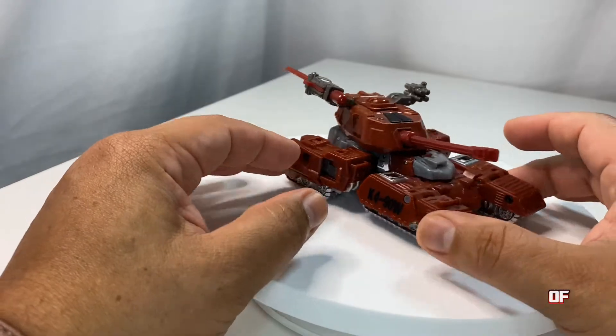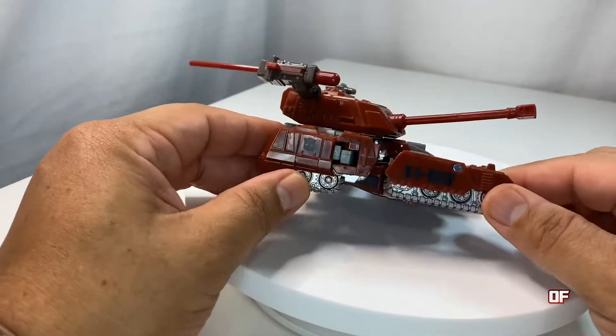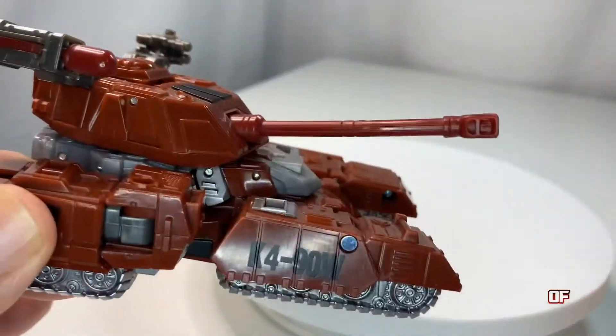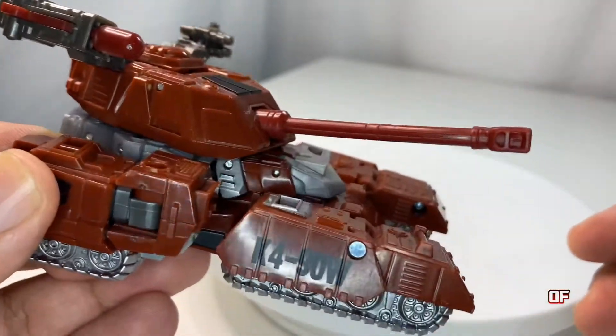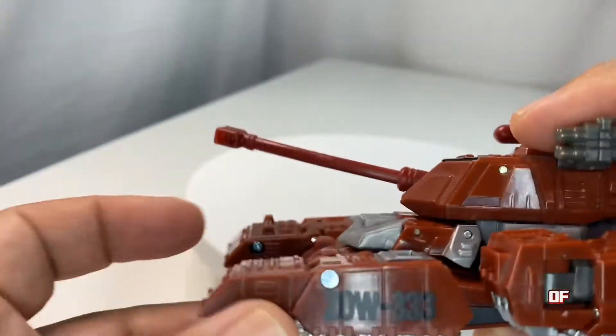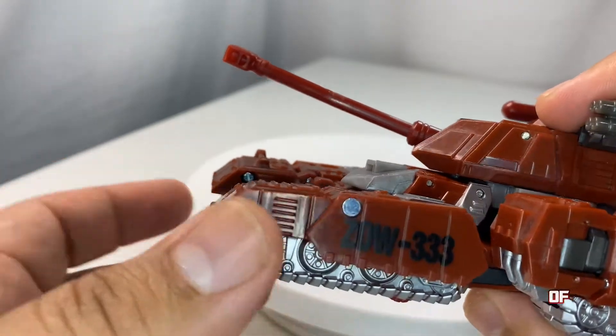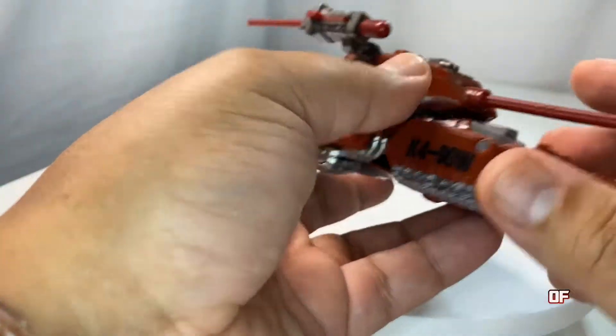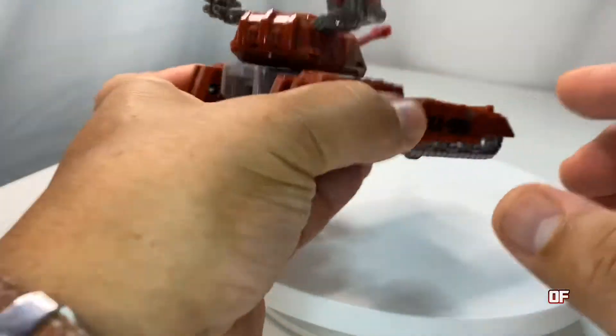Right off the bat, the first thing that stands out are the words on the tank. It reads kind of like 'yeah' — it's actually K490W — and it ends in 'Ao,' and then you have 'Zao' there. It just reminds you of his dialogue from the 80s when he'd go 'yeah,' 'wow,' and all that. It was kind of annoying but funny — that was his personality.